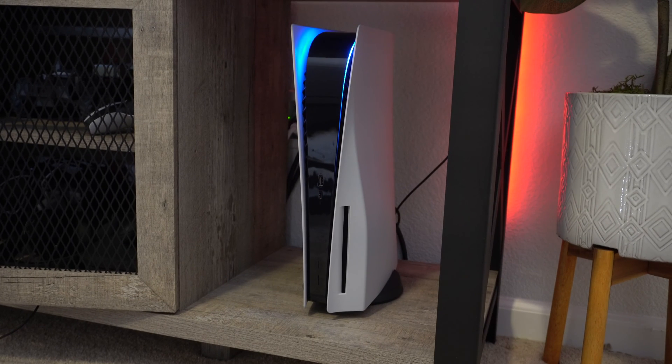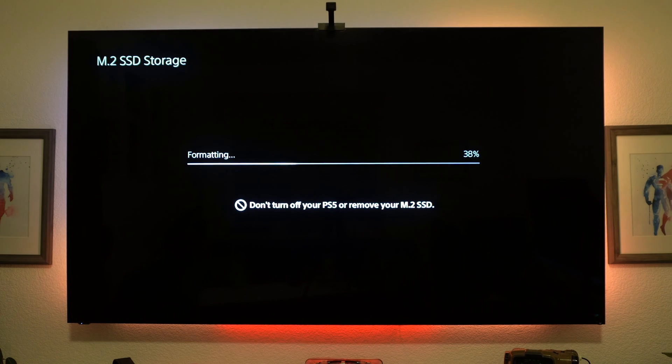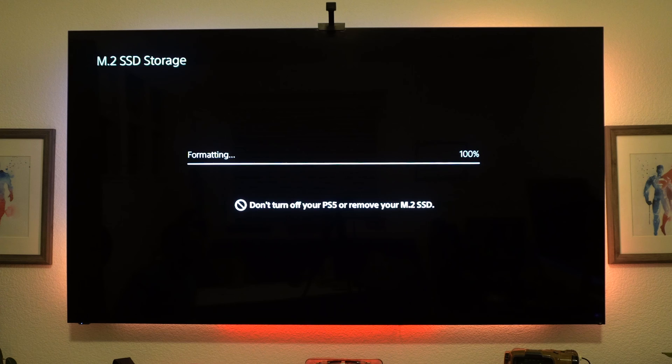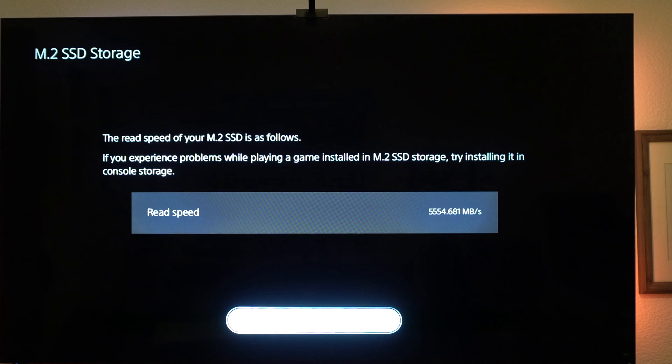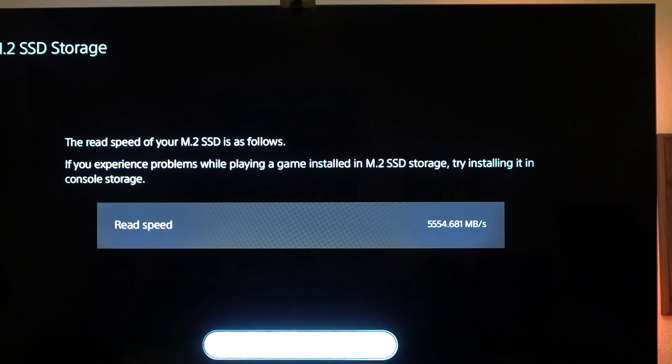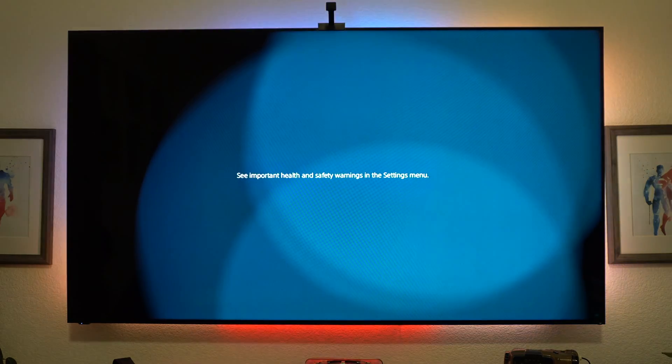Make sure you reattach the stand if you had it on, then plug in all the ports and power it on. It will indicate blue. On the display, you'll see a message telling you that you need to format the M.2 SSD we installed — simply format it because it's blank. Let it do its thing; it should only take a couple of seconds. Our M.2 SSD is done, though I'm a bit disappointed — this shows close to 5,000 megabytes per second, not the 7,000 it was advertised.